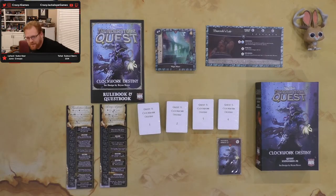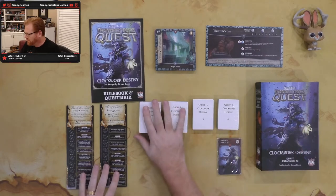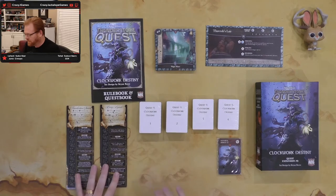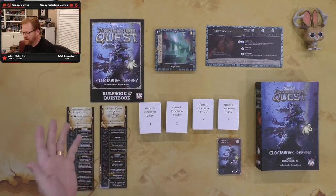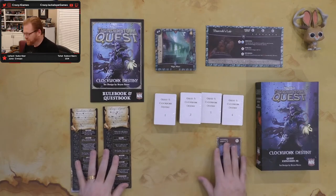Let's get back to talking about nine. What is nine? Nine is Clockwork Destiny. I've got my cards out here — my Guardian, my rooms, my rule book. The rule book has the standard stuff. It talks about allies, the prestige classes, and some of the pieces that come in here.